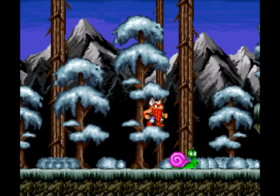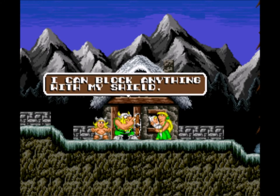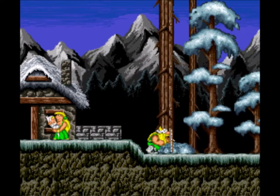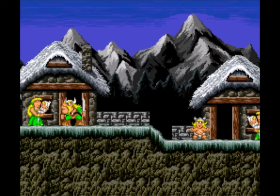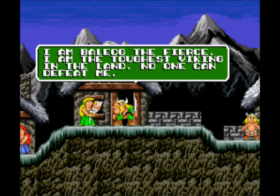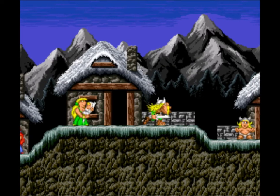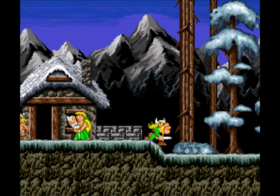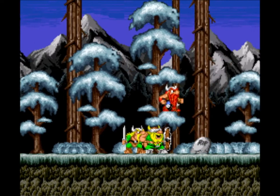I can probably skip with Start. A, B, X, Y don't do anything to advance the text, just in case you were wondering. So yeah, I'm aware that this is like a puzzle game, sort of like Trine, except you don't share a position.